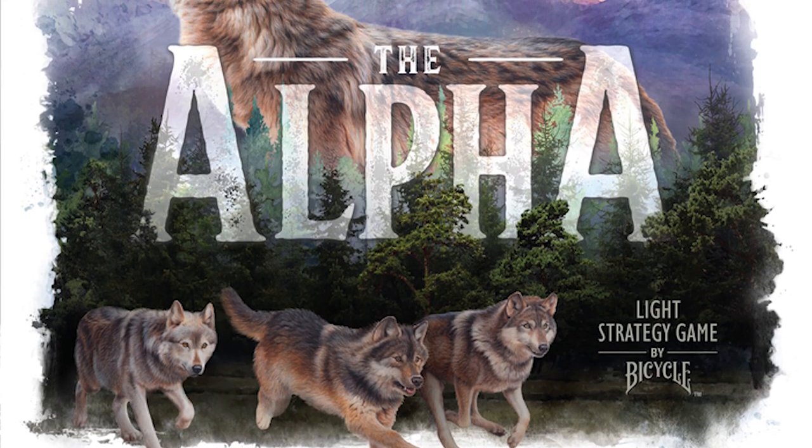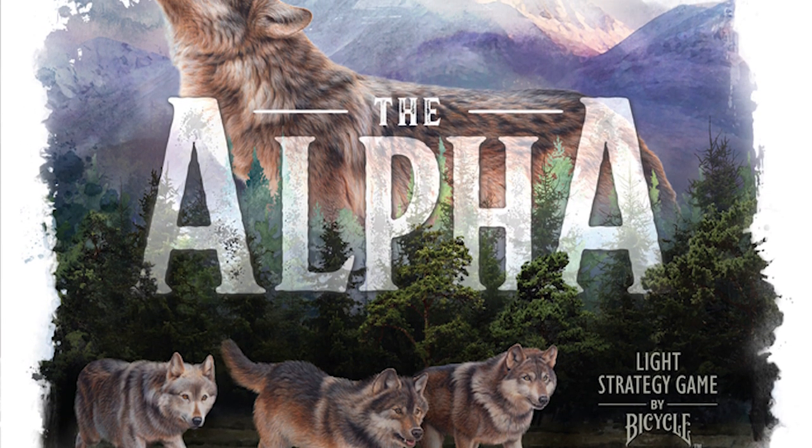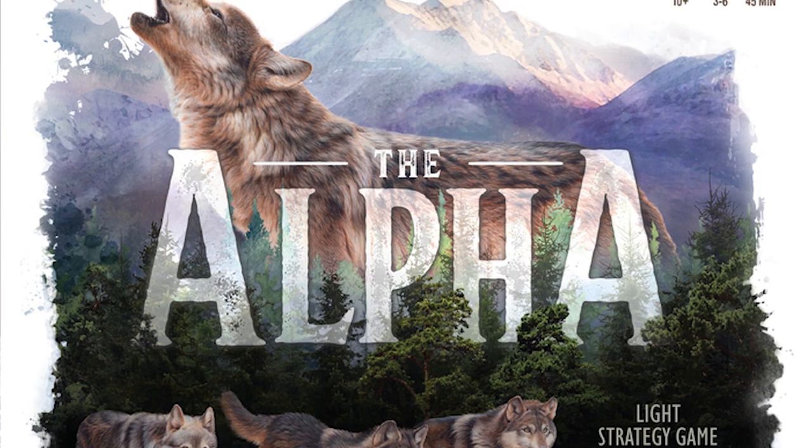The Alpha from Bicycle is a light strategy game for three to six players. It takes about 45 to 60 minutes and is for ages 10 and up. What you're doing is gathering a wolf pack. Each player gets a den as well as a token that allows them to fight or share, because they're trying to go for animals throughout the game.